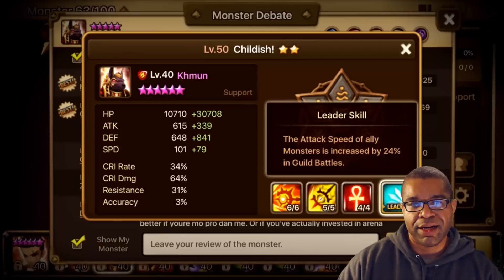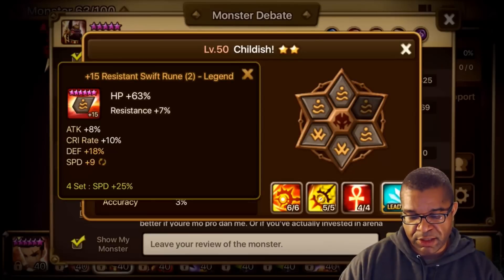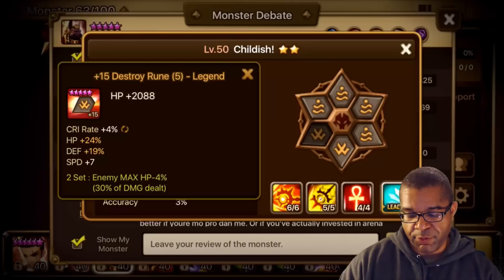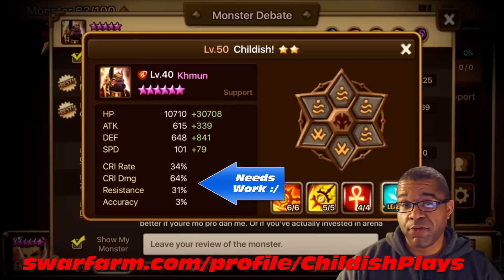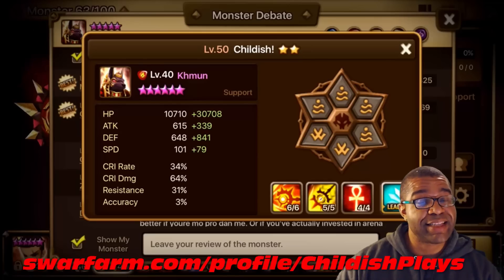Of course we have the bread and butter of Guild War compositions - both offensive and defense - having that leadership providing a 20% attack speed bonus for guild battles. I've been playing around with quite a few different builds, but the one I'm currently using has an effective HP sitting at 41k HP and just under 1500 defense. Check it out in the monster debate. I also have a swarm farm account you can check out anytime.